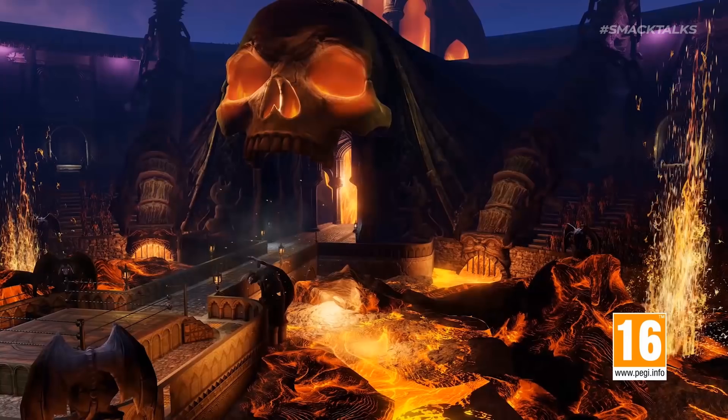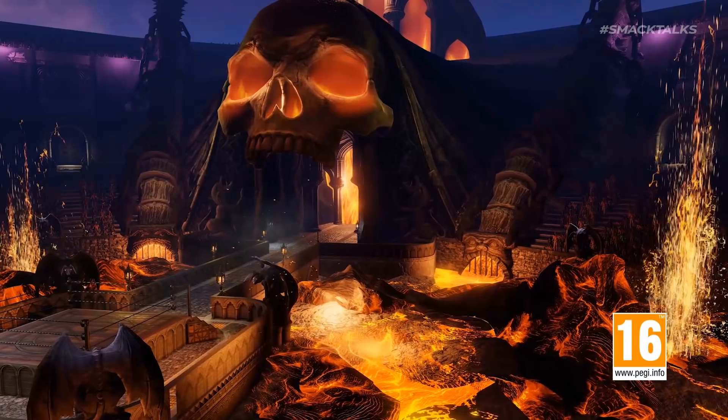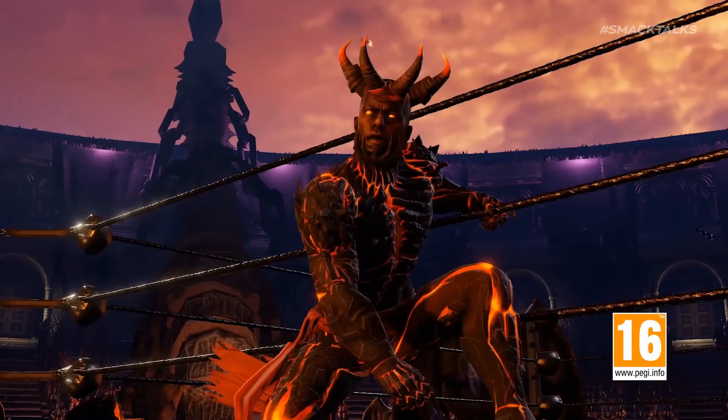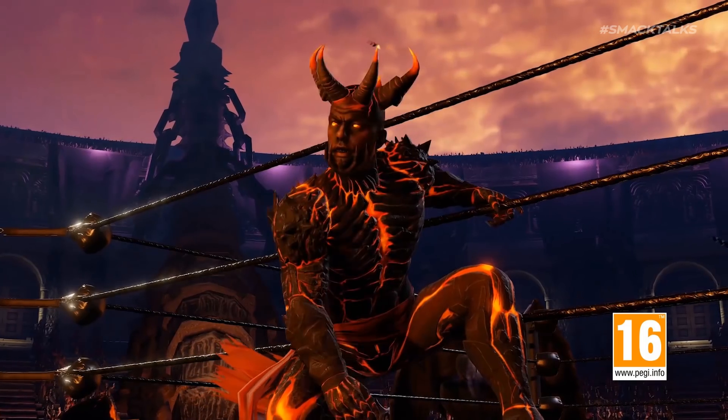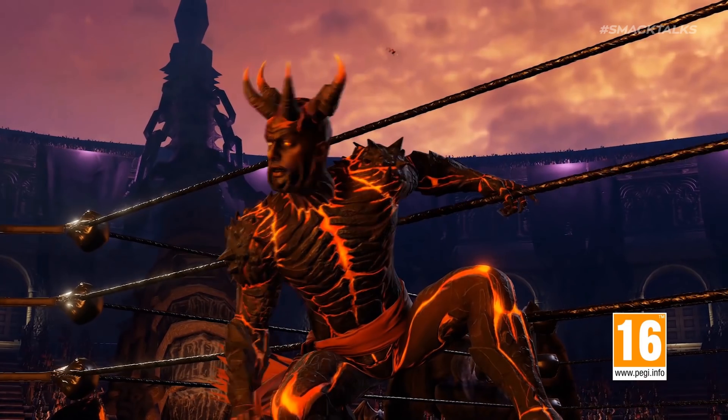From here things get a little bit crazy as we have the reveal of a lava-filled Colosseum arena featuring a giant skull on the entrance and gargoyles perched around the ring, leading to a shot of what looks to be the Demon King version of Finn Balor included in the 2K Originals 'Bump in the Night' DLC. Looking at the background, this appears to be a separate arena to the one in the previous shot, so we could see both arenas included as part of the Originals DLC.